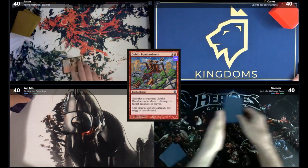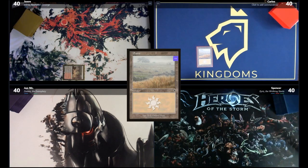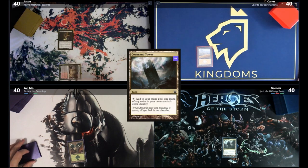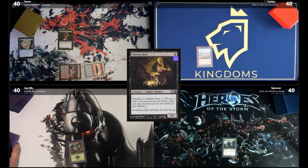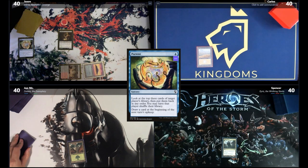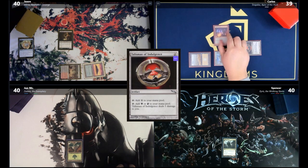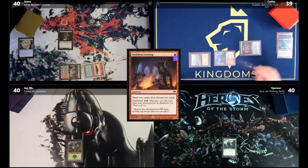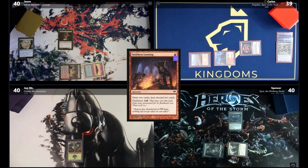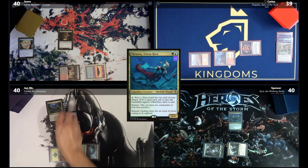Game 2 begins. Jason plays Smoldering Marsh tapped. Carlos plays a Plains. Spencer plays Command Tower. Jon plays a Forest. Jason plays an Island and casts Portent targeting himself, looking at the top 3 cards and putting them back in order. Carlos plays Clifftop Retreat and casts Faithless Looting, drawing 2 and discarding Core Prowler and Lightning Greaves. Spencer plays a Forest and casts Thrasios Triton Hero, passing. Jon plays Hinterland Harbor untapped because he controls Forest, then casts Simic Ascendancy.